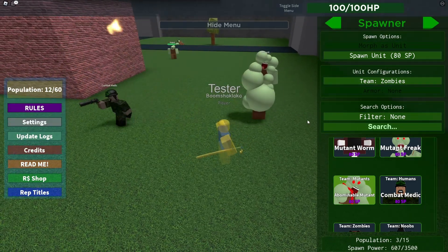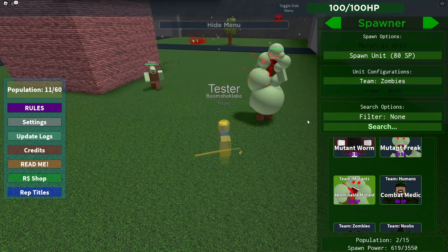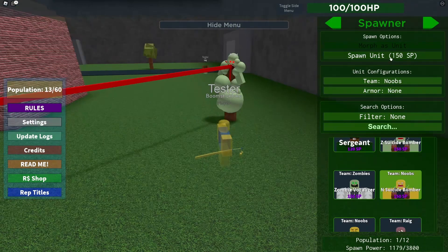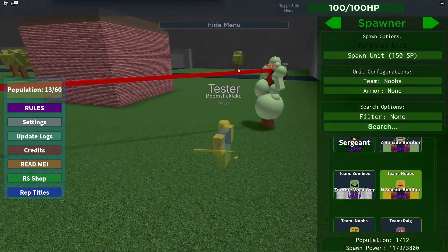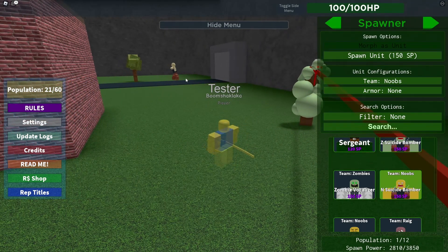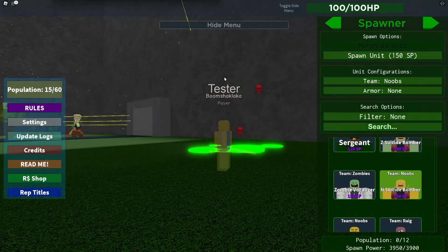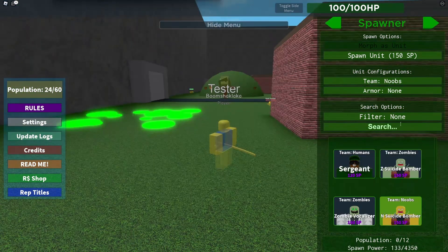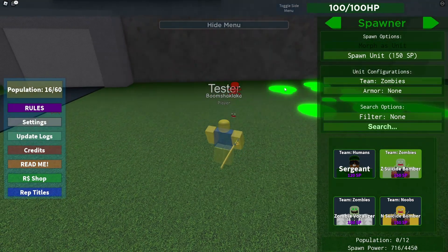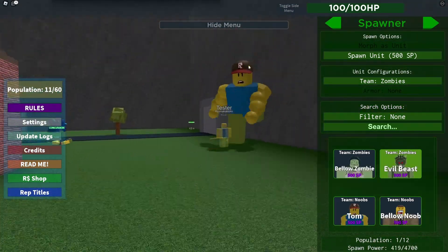Let him turn — see what happens when you don't let him turn. He's gonna eat her. Or a mutant — what the heck, that guy's got a long tongue! What is that? That guy's got fat ties. Zombie bomber or noob bomber — oh, that was a tie! Oh my goodness.